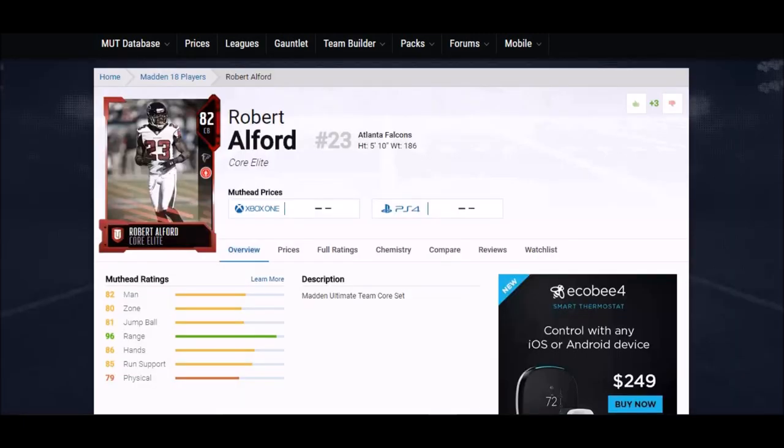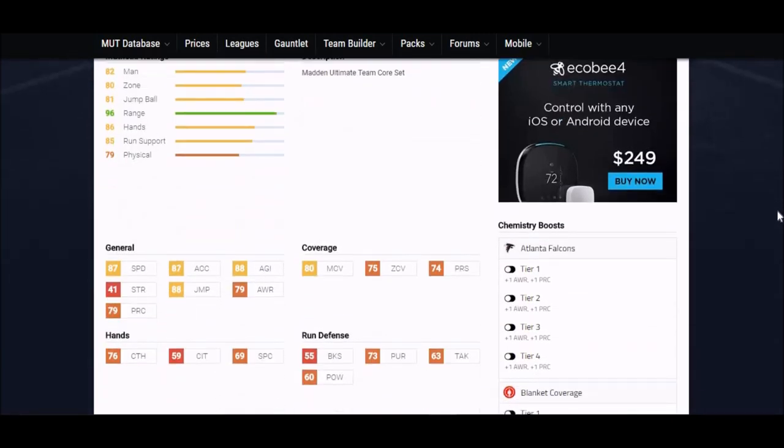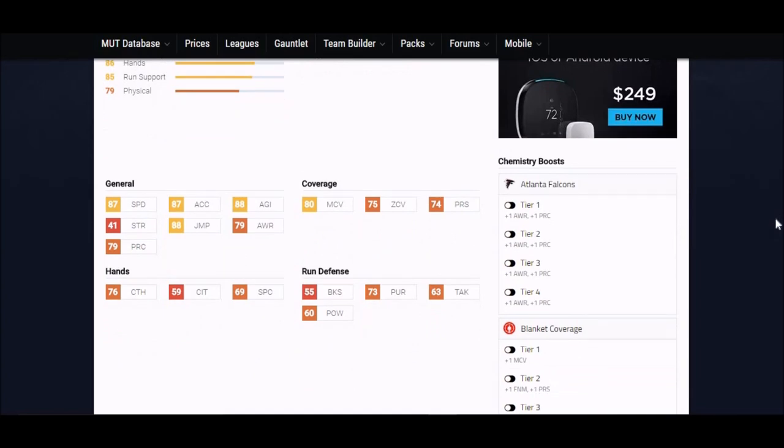Next up is Robert Alford of the Falcons. Another guy on the short side — five foot ten, about as low as I'll go on an outside corner. He can also play in the slot. But look at his stats: 87 speed, 87 acceleration, 88 jump — that helps his slight stature — and 88 agility, so if somebody's cutting around him he's going to be there. 76 hands is one of the reasons he's on this list, as well as good coverages: 80 man and 75 zone.